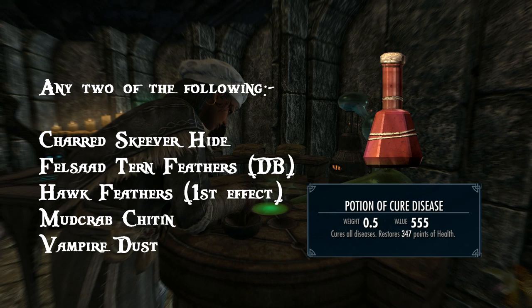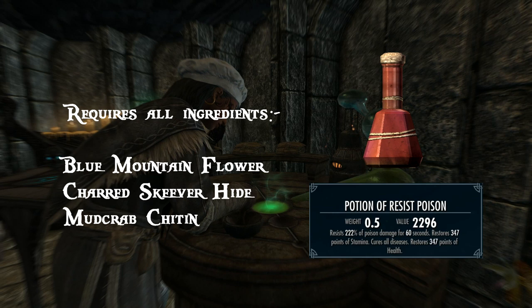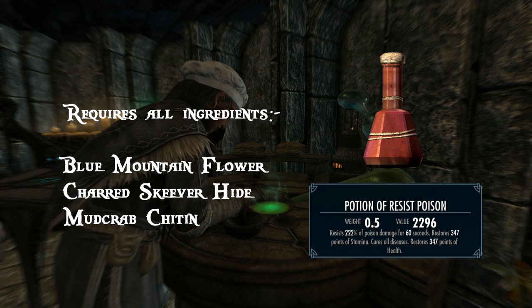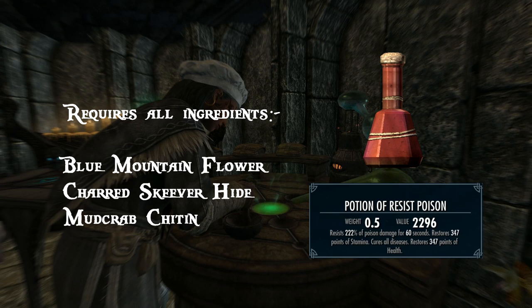Next up is a multi-effect potion: the cure-all potion, and an incredibly handy one. This requires all three of the following ingredients: Blue Mountain Flower, Charred Skeever Hide and Mudcrab Chitin. The effects are: it cures diseases, resists poison, restores health and restores stamina — and all the ingredients are fairly easy to get. Remember, your cure potions don't all need to have one single effect. This is particularly potent at removing multiple ailments with just a single swig.